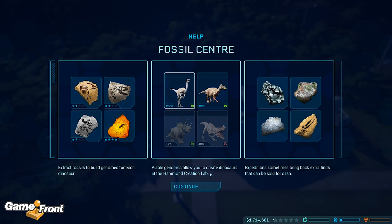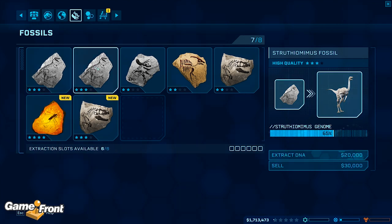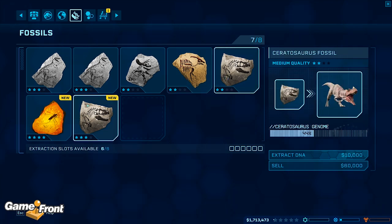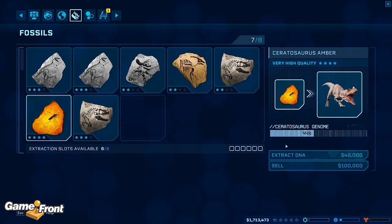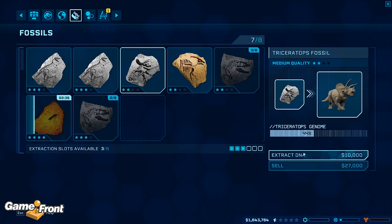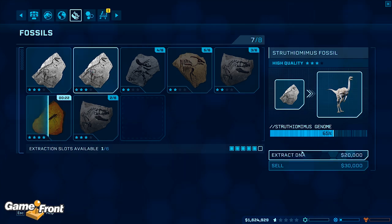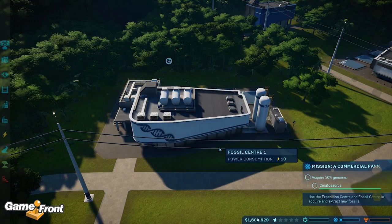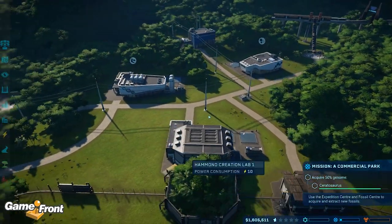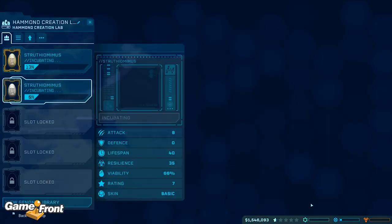The fossil center lets you extract DNA from fossils and amber in order to create new dinosaur genomes. Extract fossils to build genomes for each dinosaur. Viable genomes allow you to create dinosaurs in the Hammond creation lab. Expeditions sometimes bring back extra finds that can be sold for cash. So let's see what we've got — Struthiomimus, Triceratops, Edmontosaurus, and multiple Ceratosaurus fossils. We want the very high quality ones first. We're losing money — a greater variety of dinosaurs will improve your island rating and attract more guests. So maybe we can build Alpha a friend — let's incubate Charlie and Bravo.